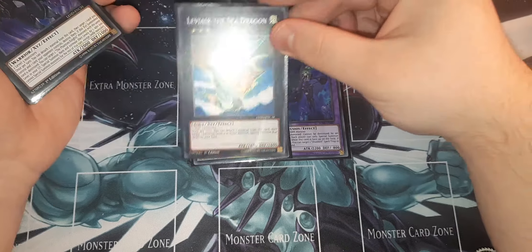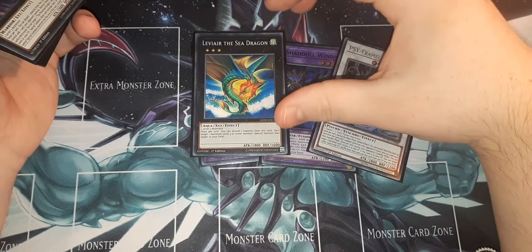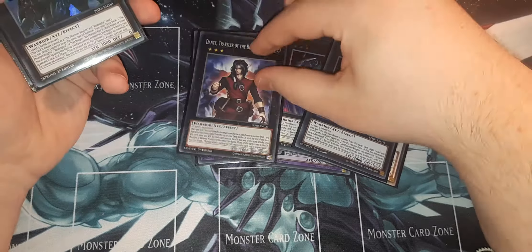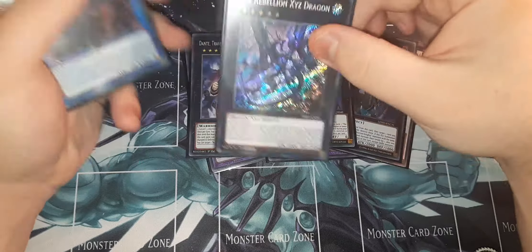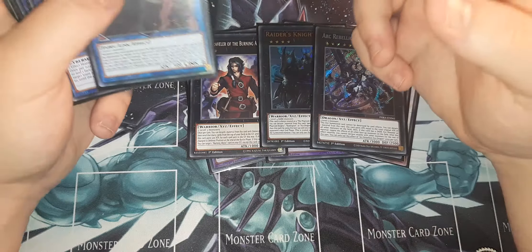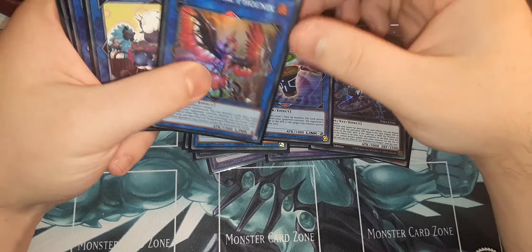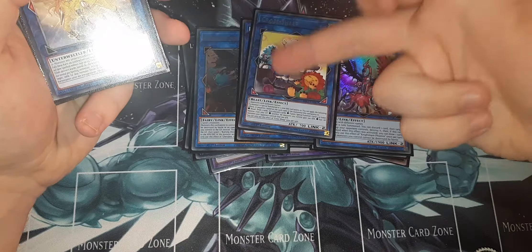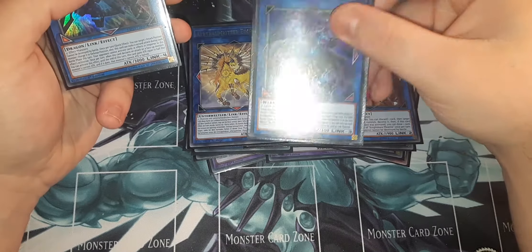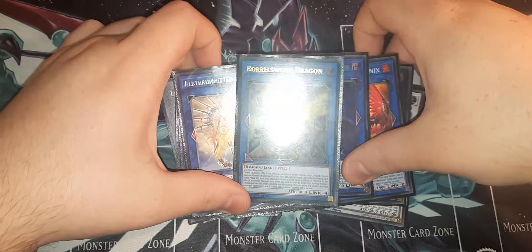For the Links I play a Cherubini, Underclock Taker, a Nightmare Phoenix, a Cross Sheep — which will definitely be cut soon — a Nightmare Unicorn, Rusty Bardiche which will probably bump up to two, and then lastly a Fog Blade to round out the extra deck.